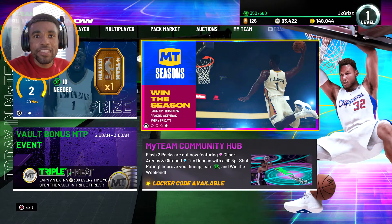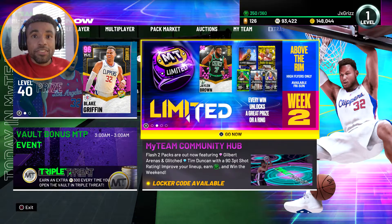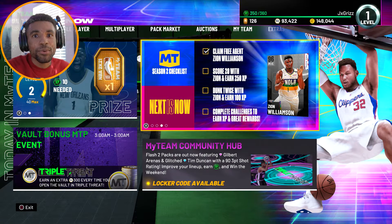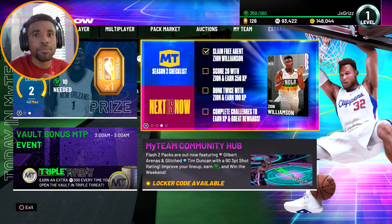For this next code, 2K is giving you the opportunity to get either flash one or two packs, or tokens. Moving on to the next code, 2K gave you the opportunity to get Emerald Vince Carter to use for one of the spotlight challenges, which will grant you upon completion 15 tokens and a random Hall of Fame badge.